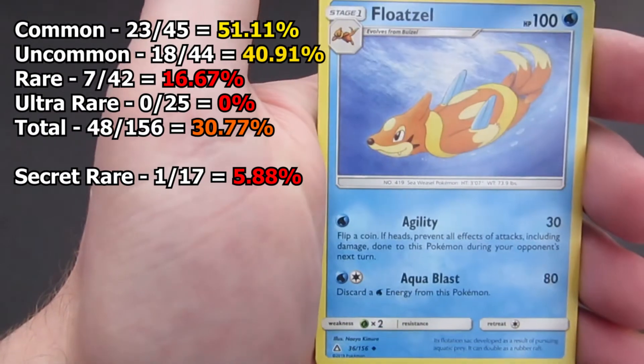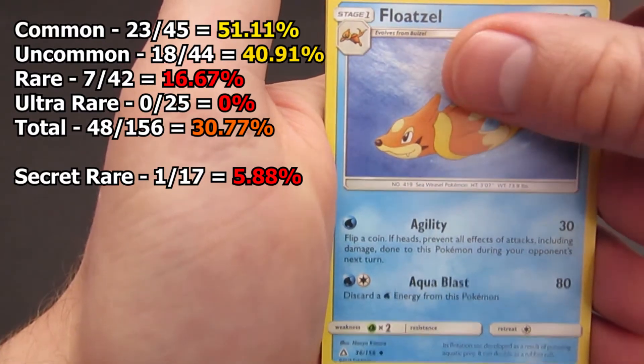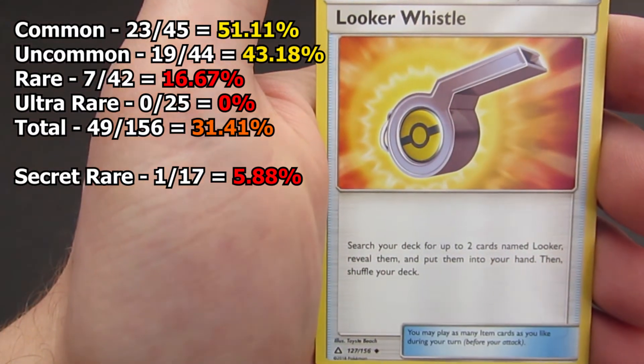There's our energy, and then Float Soul as our first uncommon. Looker Whistle lets you bring two Looker cards from your deck to your hand.